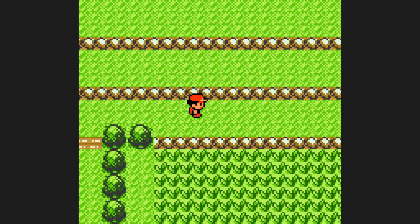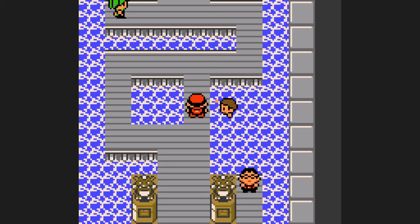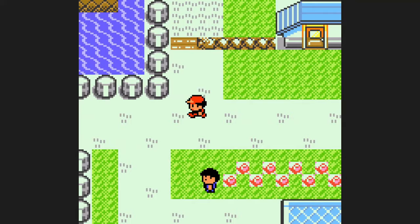For Lickitung, it really is a tough choice on whether to battle Rival 2 or Misty first. I decide to take on the trainers in Misty's gym first, and then see where to go from there. The trainer battles are pretty easy, and after reaching level 19 after battling the second trainer, let's try our luck against Rival 2.